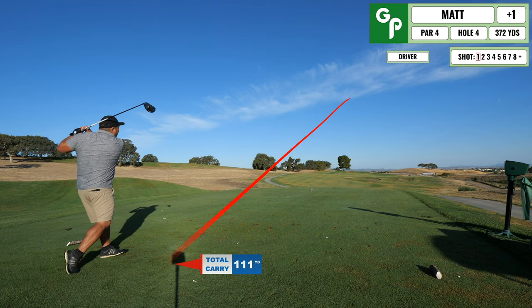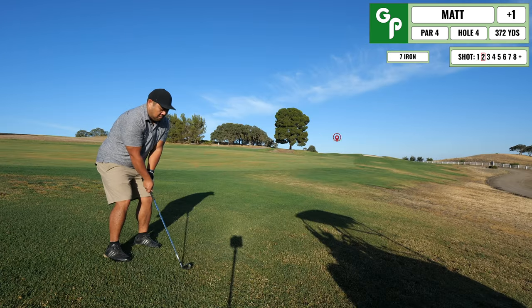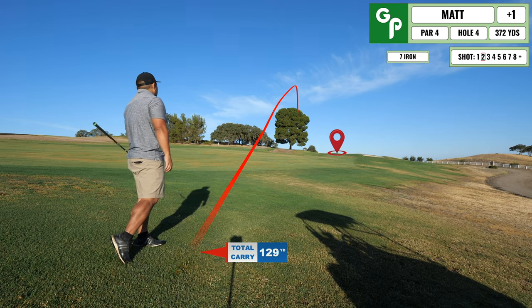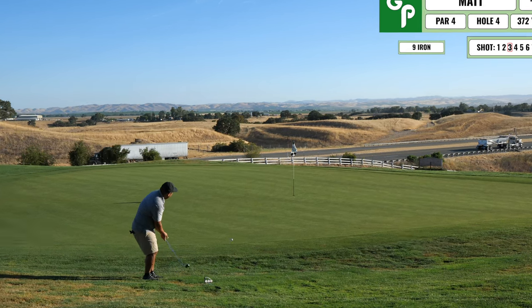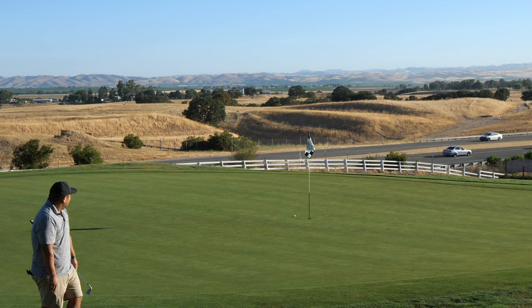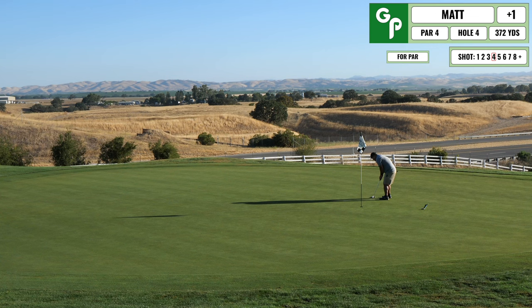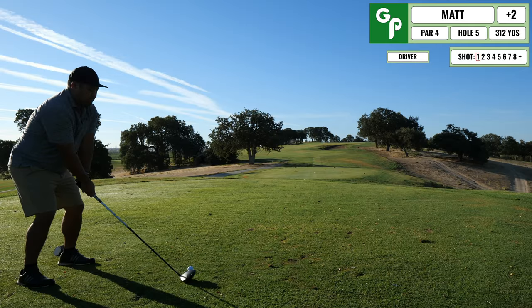This hole is pretty unassuming, pretty open fairway. If you're on the right side, it gives you a better approach to the green because there's a tree up on the left-hand side. I had a pretty good drive, had a pretty good opening for the green, but ended up pulling it to the left. I thought I hit a perfect bump and run, but it didn't break as much as I thought and rolled out more than expected. End up having a longer putt for par and missing that one — bump and run, I failed you, but we'll come back to you later.